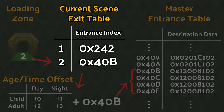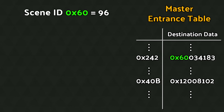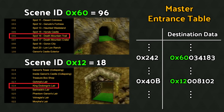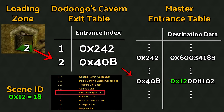Let's step through an example in Dodongo's Cavern. For Dodongo's Cavern, this exit list has only two entries: 242 and 40B. Looking at the entrance table, these correspond to Death Mountain Trail from Dodongo's Cavern, and King Dodongo's Room from Dodongo's Cavern, respectively. So the loading zone leading to Death Mountain Trail will have an exit index of 1, pointing to Entrance Table Index 242 in child daytime, plus 1 to 243 in child night, plus 2 to 244 in adult day, or plus 3 to 245 in adult night. And the loading zone leading to the boss room will have exit index 2, pointing to Entrance Table Index 40B in child daytime, or the next three indices at other ages and times.